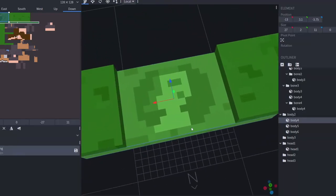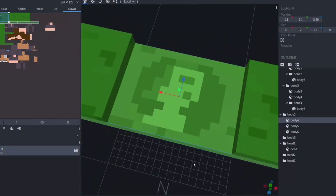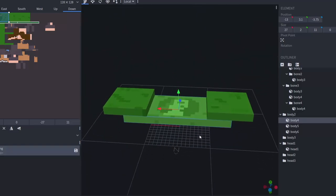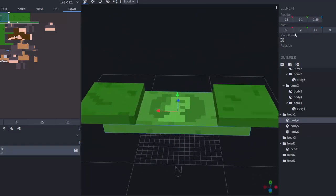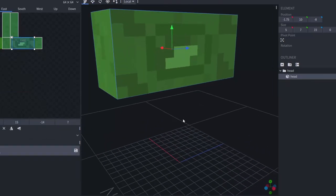Can you tell which president that is? That's my boy Benjamin Franklin — and he was not a president. I sounded smart by correcting myself. I need to make this look like money too. Does it look like Benjamin Franklin?